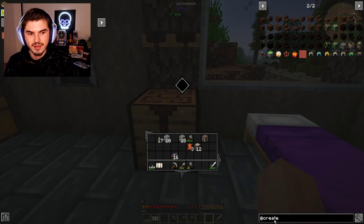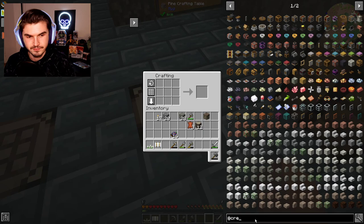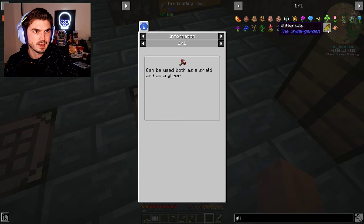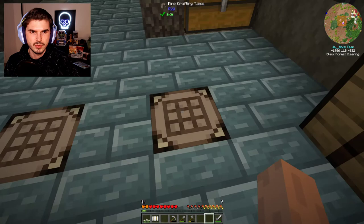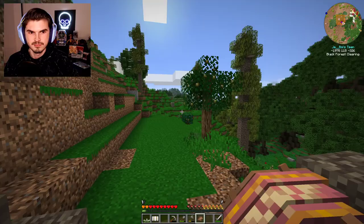One last thing before we depart — I want to see if there's a hang glider or some kind of movement mechanism we could utilize. We can get an umbrella but you have to find it. There's also a paraglider from the paraglider mod. We might actually have what we need — just sticks. I think we can actually get this going. There we go. So how do we use this?